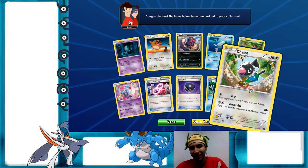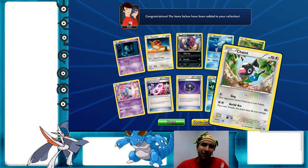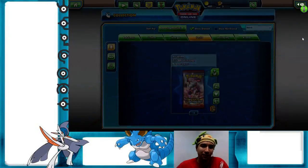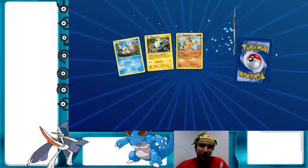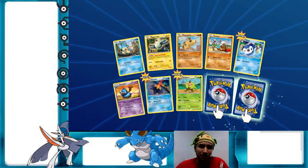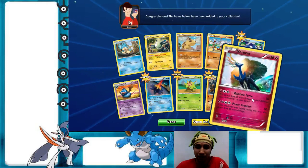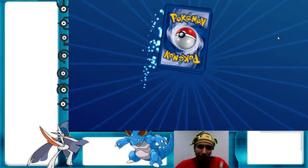Hello there old friend — Chatot! Sing: auto-sleep is nice, but the second attack is actually terrible. I'm never using Chatot in a deck, no one ever should — there have been better Chatot cards in the past. Hey, I finally got a Quilladin to go with my Chespin! About time. Another Marowak, another Xerneas — neat. Okay, next pack.